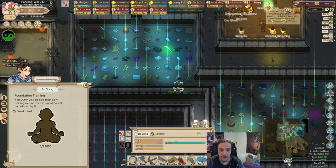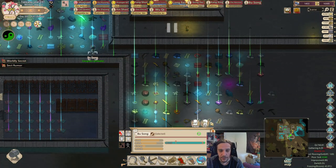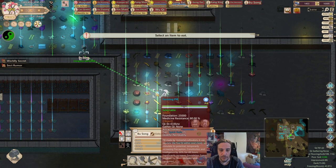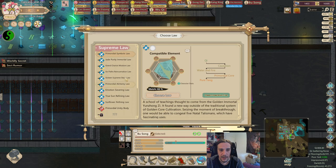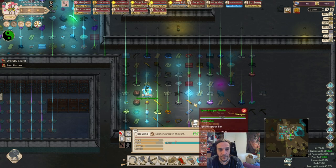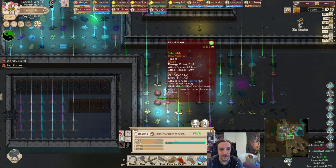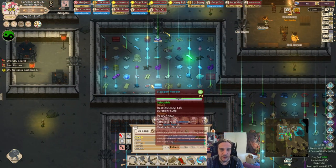Busong will be the last of a generation of cultivators who aren't perfect fits for their laws because they have too low stats. Later, after his new promotion, we will be able to increase the stats of our cultivators before we initiate them. But now, this is the best we can do.